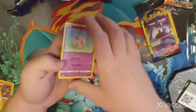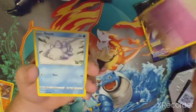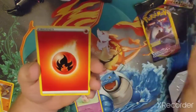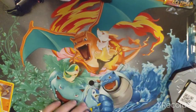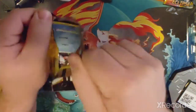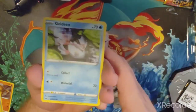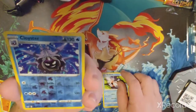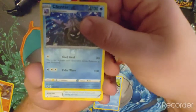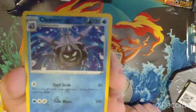Next one: Munna, Snom, and an Energy — that's kind of a ripoff getting an energy in there. All right, last Sword and Shield pack: Goldeen... reverse holo Cloyster, which is a rare — that's pretty cool. So I would say out of those Sword and Shield packs, Cloyster is the best card of the day so far.